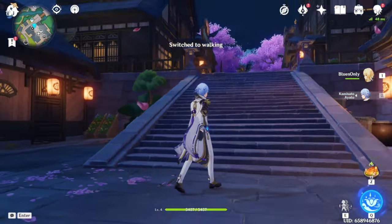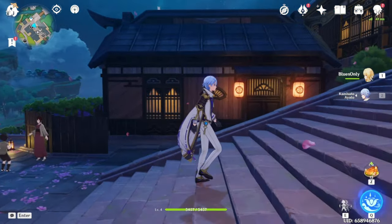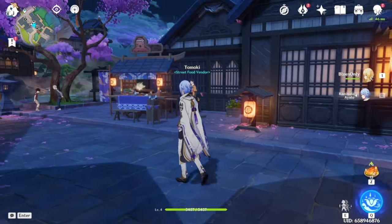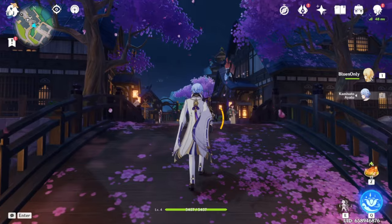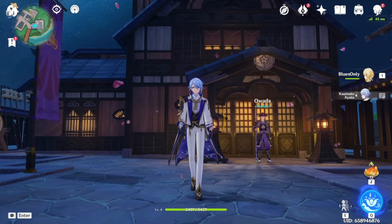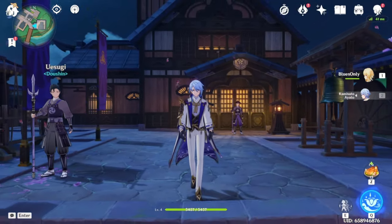Now we have to take a small stroll in Inazuma City. We'll take a little stroll through the marketplace as Ayato. How scenic — going past the restaurant, past the dango milk. I shall buy some from you later, sir. And under the sakura. How peaceful. I think we did a thorough walkthrough.